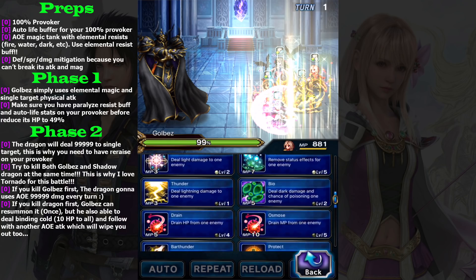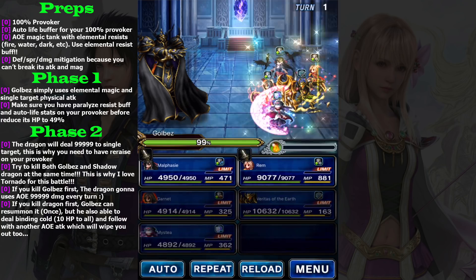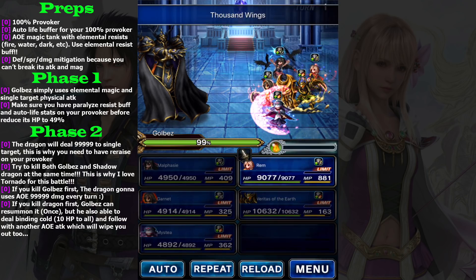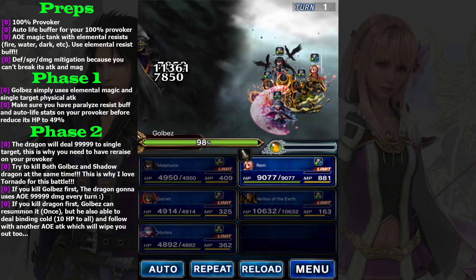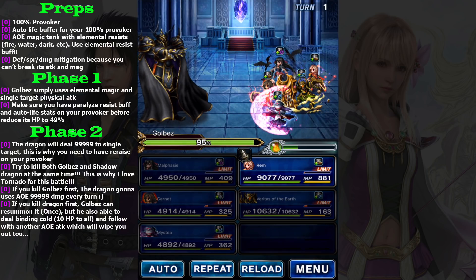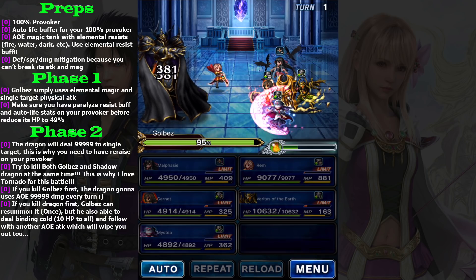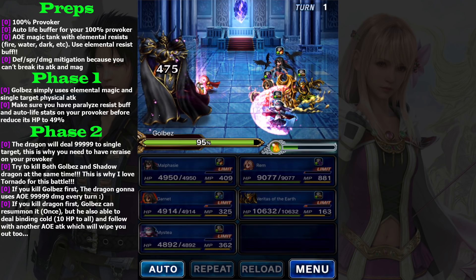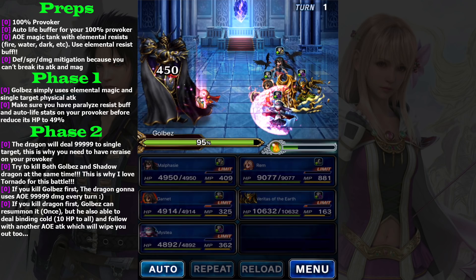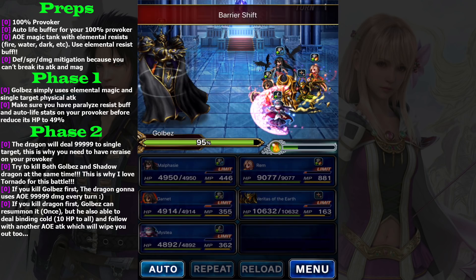For Malvacy, simply do attacks or anything — you cannot break its attack and magic, but you can break its spirit. This is really important especially for the second phase where you need to kill Gold Bass and Black Dragon at the same time.